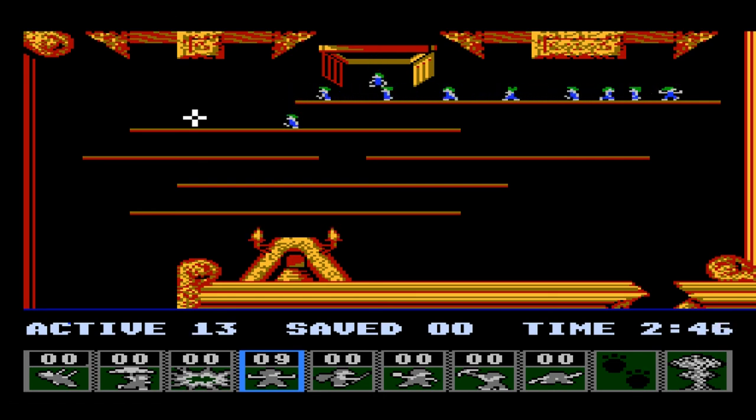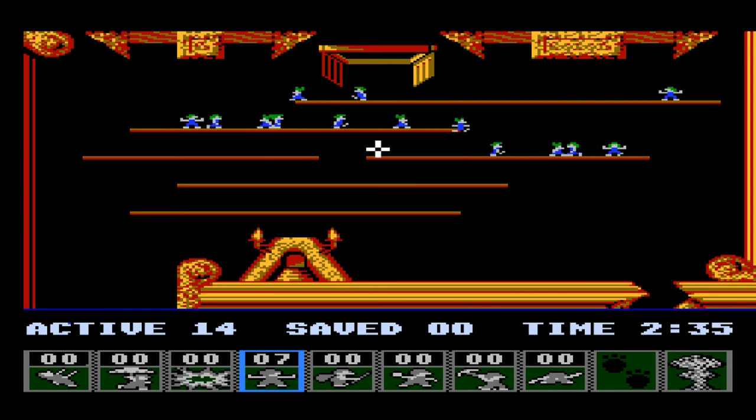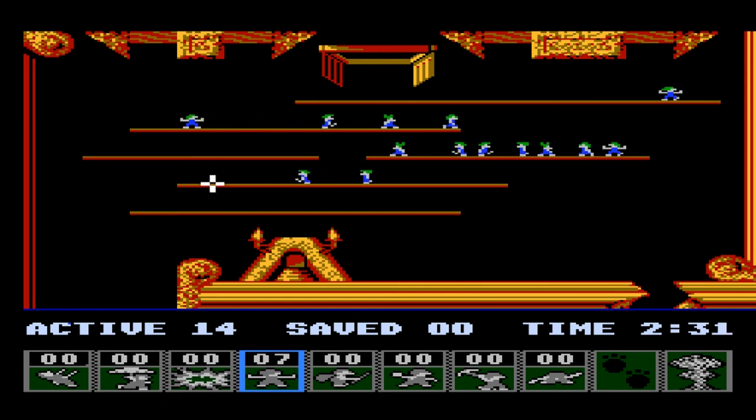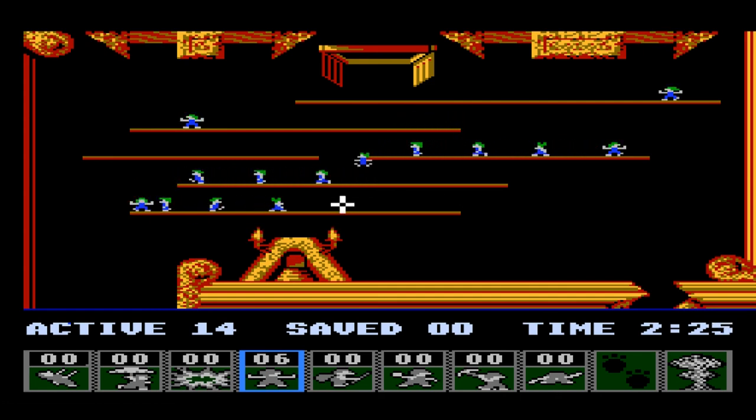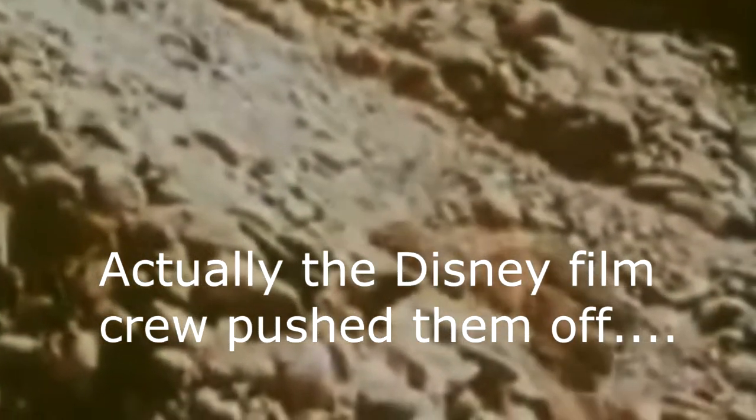Do you know why they call them lemmings? Because they all follow each other. If the first one walks off a cliff, all the others behind them are going to do the same thing. Lemmings are the animal that are the popular cultural reference — 'you're a lemming, you're just gonna walk off the cliff, follow somebody else down a path of destruction.' The little animals surge forward, their frenzy takes them tumbling down terraced cliffs, creating tiny avalanches of sliding soil and rocks, and seemingly indestructible lemmings.